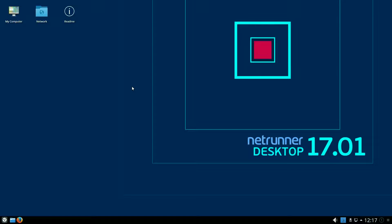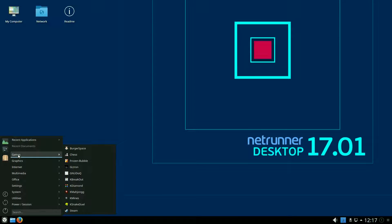Anyway, it's KDE. This is a rather large download — it's over 2 gig, so make sure you've got a decent internet connection before you start. Under Games: Burger Space, Chess, Frozen Bubble, Geotrон, Giddy Breakout, KDiamond, KMahjongg, KMines, and Steam. A lot of K stuff, as you can tell, because it's KDE of course.